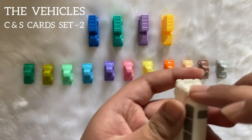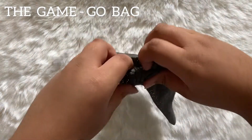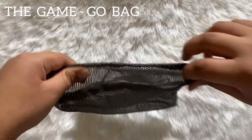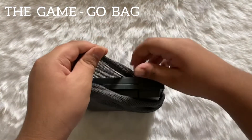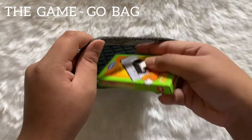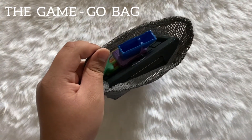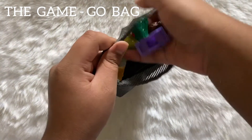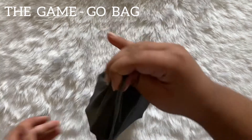This is the limo — this is the car which will be escaping and also can be used as a blocking car. It occupies three squares on the traffic grid. This is the game go bag — you can put the traffic grid, your two sets of challenge and solution cards, and your 17 vehicles in it. It's an easy way of carrying the game anywhere you go.